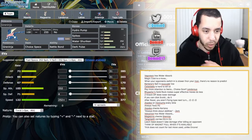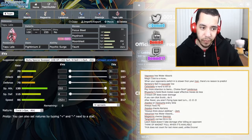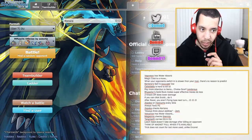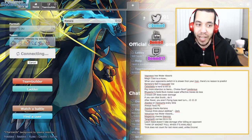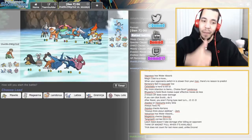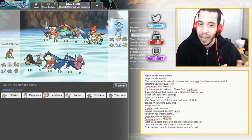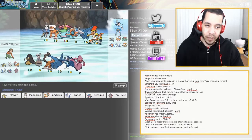We have Choice Specs Ash-Greninja — Dark Pulse hits extremely hard. And we have Fightinium Z Tapu Lele. Let's go ahead and get into it. If you're having fun, go ahead and hit the like button down below. And if you see moves I absolutely shouldn't do and want to help me out, leave constructive feedback in the comments — I'll be taking those super seriously.